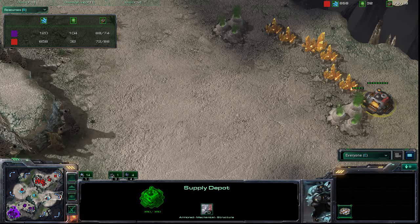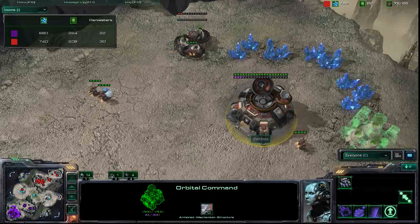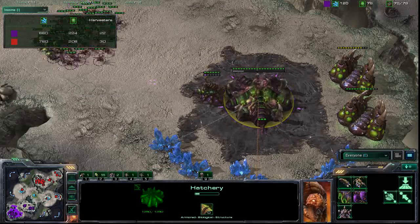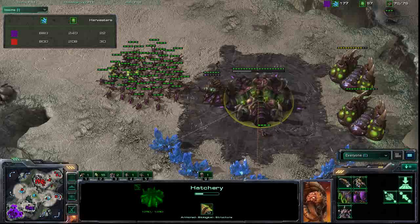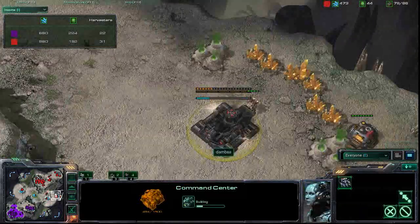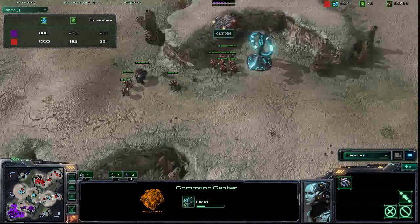Dombe has a slight resource and income advantage right now, especially with that first expansion going down. He'll be able to take advantage of that. Suffo's main base is finishing and he's good to go once again. We've got about ten banelings right there, and another expansion coming up — in fact this is the second one for Dombe, so he's trying to take advantage.